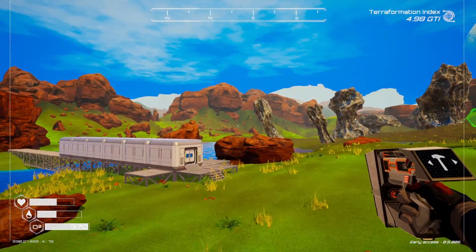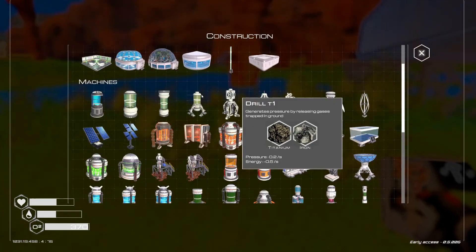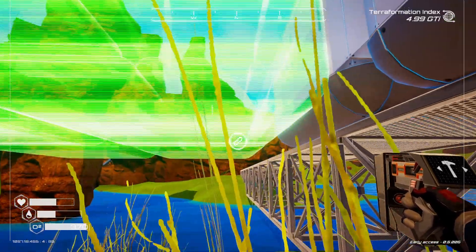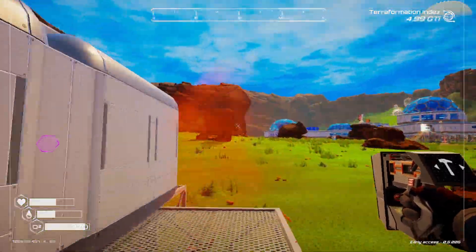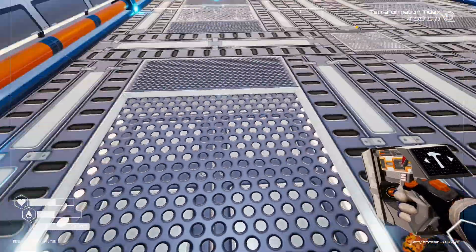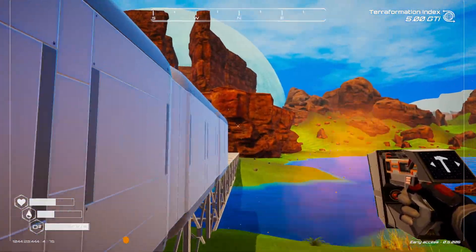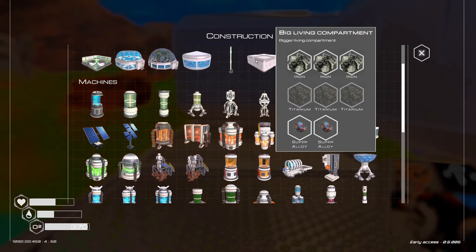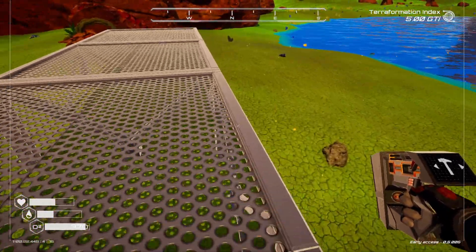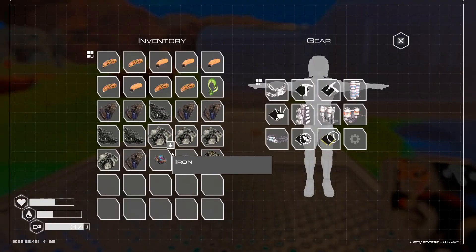We are getting very close to 5 GTI, which means we're going to be able to build the incubator pretty soon. I'm going to drop in one of the large living compartments down here. Let's take a look — we're gonna have to add some more onto this. I think I'd like this area to be more about the insects — incubator, I need one titanium. What are the chances there'd be a piece of titanium right there? Cool.